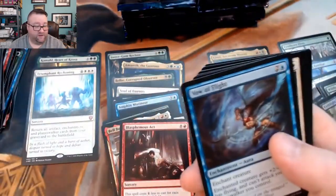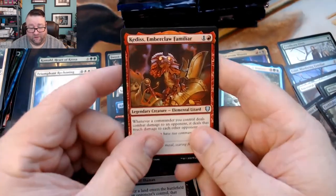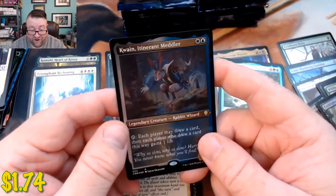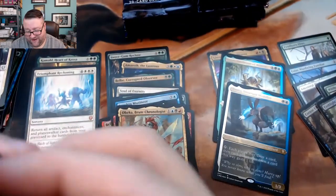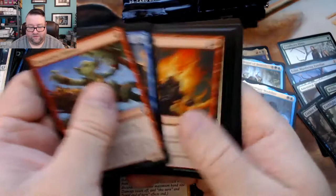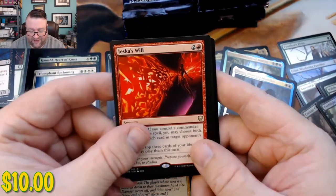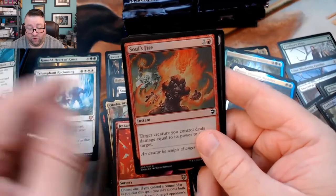Moving on — we got a Vow of Flight, a Return to Dust, Dreamstone Hedron, and then a Nightshade Harvester followed by a Ketis Emberclaw Familiar. And an Obeka Brute Chronologist — and then we got a rare etched: Kwain Lieutenant or Initiate Meddler — there we go, another etched. Then we got a Vow of Torment, an Armorcraft Judge, a Nadir's Nightblade, a Just Goes Regal — that's a decent one. We got Rebecca Architect of Ascension, an Ictex Savage Splicer, and then a foil Soulfire.